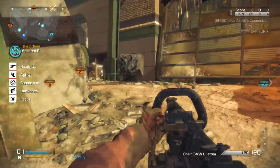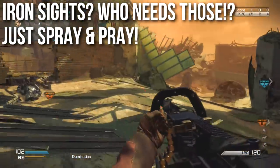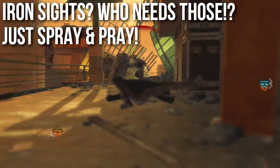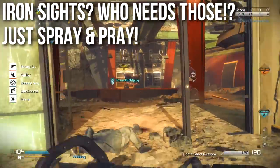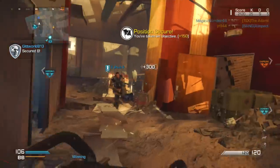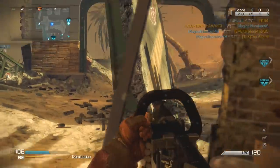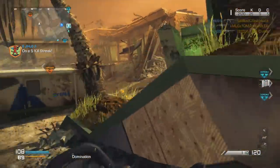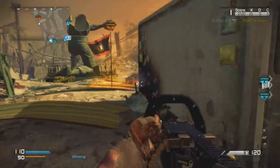When it comes to iron sights, there are none — who needs iron sights? Just spray and pray. There's absolutely zero obstruction of your view; you get a perfectly clear image of the enemy and can just hose them down. When they're behind cover, this is super easy because the Chainsaw has higher than average bullet penetration. Light machine guns in this game deal more damage through walls than submachine guns or assault rifles, so instead of trying to line up a headshot through iron sights, just hose the whole wall and mow them down.